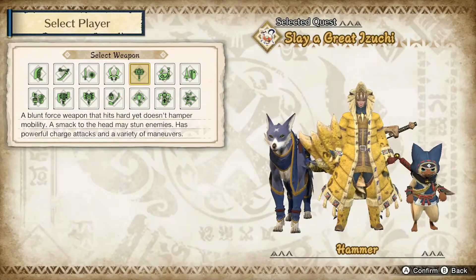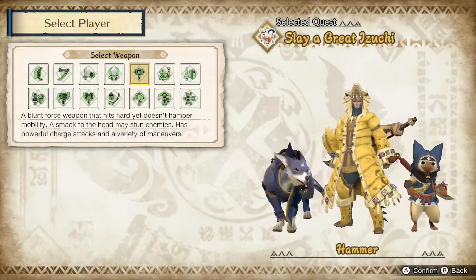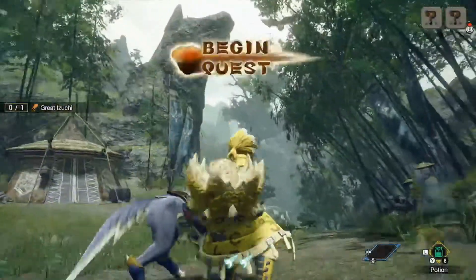Oh, I get a doggy companion! Yes — heart request! Hell yeah! Slay a Great Izuchi — I think that's what it's called. Let us begin! I got a doggy companion!